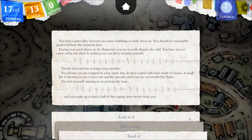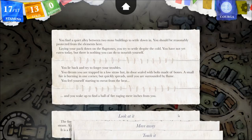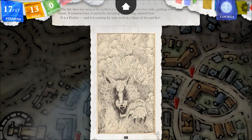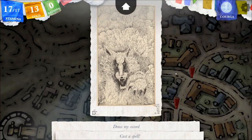I don't think touching it would be wise — let's look at it. The fire does not seem to be fueled; it is a ball about 3 feet wide gushing with smoke and steam. A moment later it unravels, uncurling into a long animal form — it's a fire fox! It is coming for your neck in a blaze of fur and fire. That's it guys, I'm moving to Chrome now. Do I have a water-based spell?